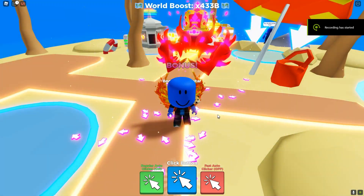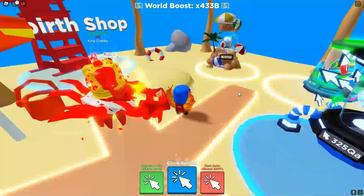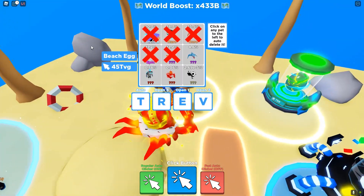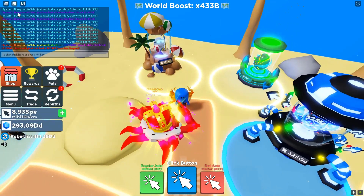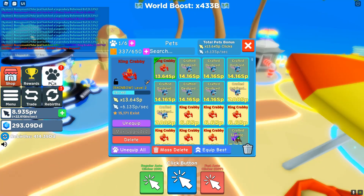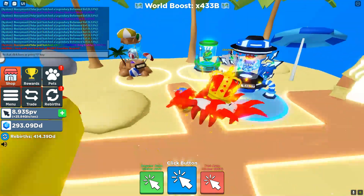Welcome back guys! Today I hatched a rainbow king krabby in the new beach egg. As you can see in the chat right here, it says I hatched a divine rainbow king krabby. It's pretty rare — I literally hatched this as a rainbow, so it's pretty much the rarest pet you can hatch from the egg besides a secret pet.